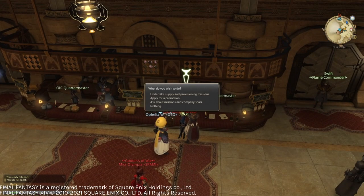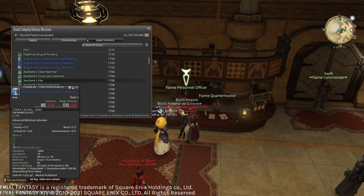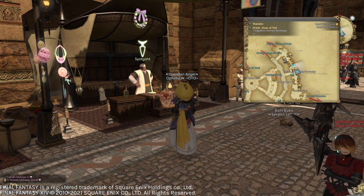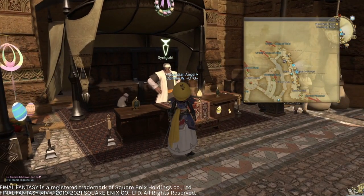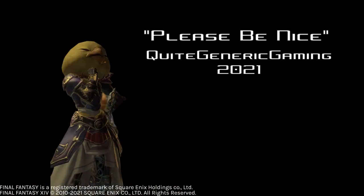If you want to go the extra mile, make sure to need and greed items in the instances you do, as you can turn them into the Grand Company for seals, or desynthesize them for sellable materials if you have that skill unlocked. In order to unlock desynthesis, you need a crafter or gatherer at level 30 and can do the quest Gone to Pieces, which you can unlock here. Regardless of the method you choose, you should be left with a fair few materials to sell. Do keep in mind, however, that other players might need that gear, so if someone mentions needing a piece and you do not need it yourself, it doesn't hurt to show some courtesy.